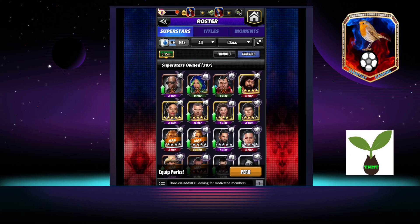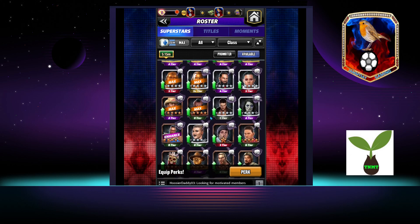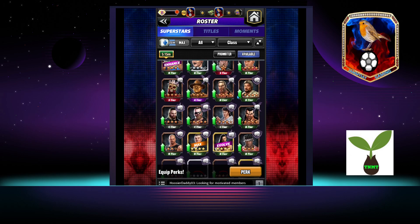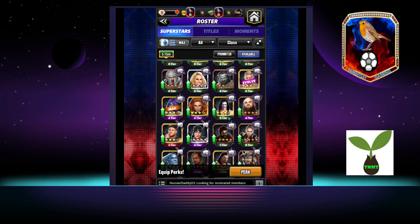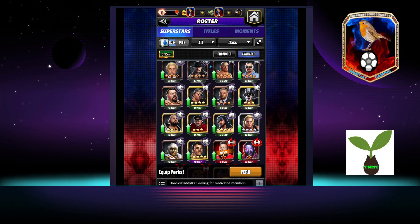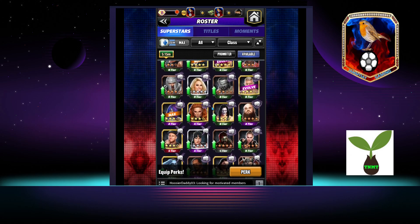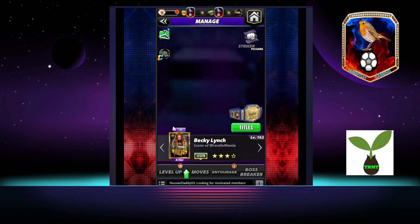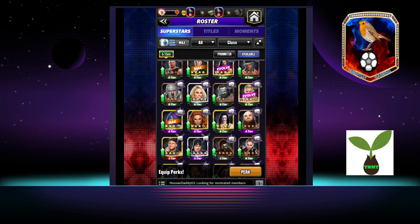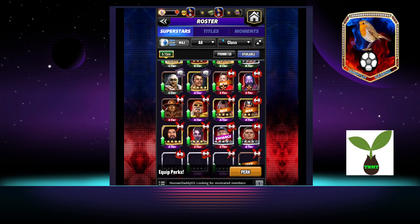Going by class first — Strikers: three six-stars, two male, one female. Alpha, Bischoff, Shayna, Seth all to come up. Rocky — I've got a six-star but I need to put coin and TP into him. Beyond that, Dexter, Butch — still some people in the striker zone for me to work on. Icon Becky's got to come up at some point as well, sooner than later really.